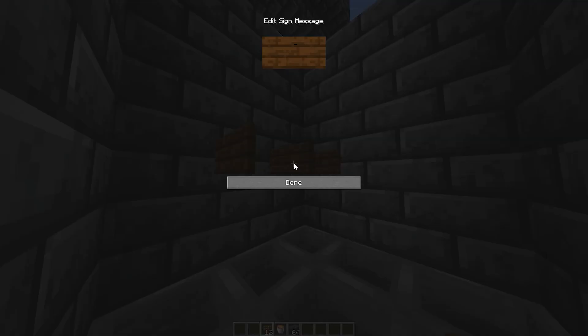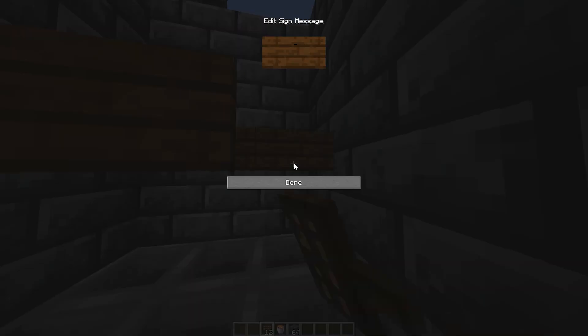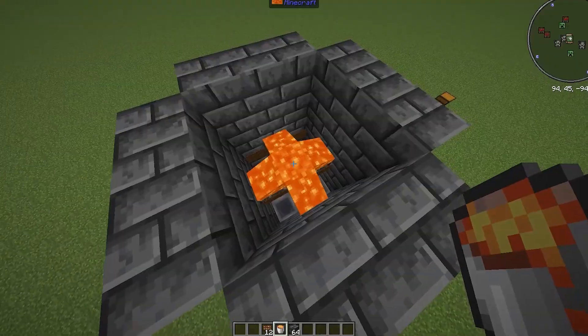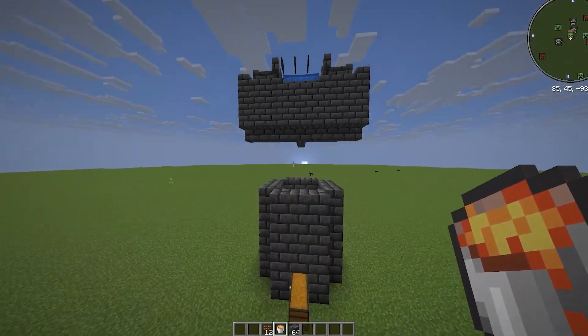Now hop in the middle and place signs at eye level for the lava. And just like that, your farm is complete.